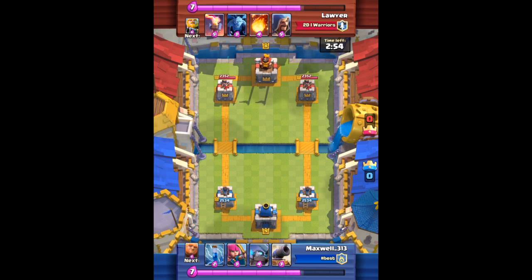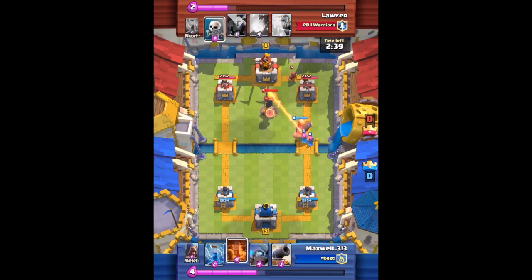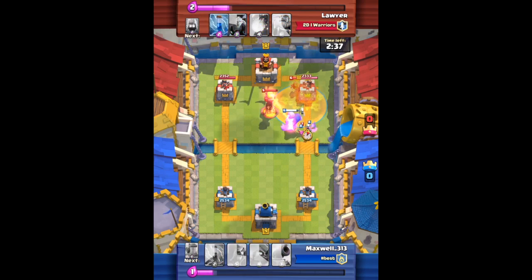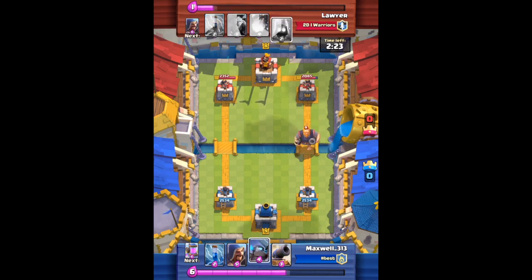Unfortunately the recording got messed up, so I'm gonna have to bring you this one as a replay as well. We're facing off against another different deck — some really nice versatility. I'm going in for a quick push with the archers, giant, and the poison spell, but he's actually able to counter it pretty well with the inferno tower and wizard. At least the wizard dies — that's one positive. Not the greatest opening push, and he plays the royal giant. Mini Pekka is going down — we're gonna take two to three hits but that's gonna be okay.